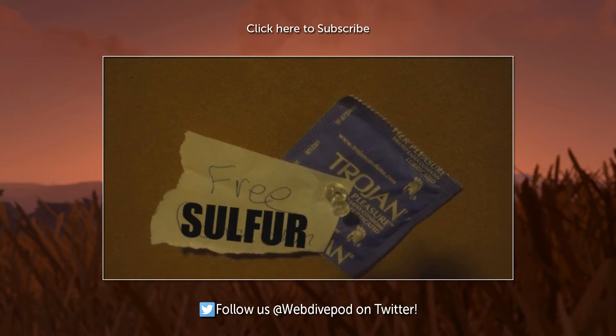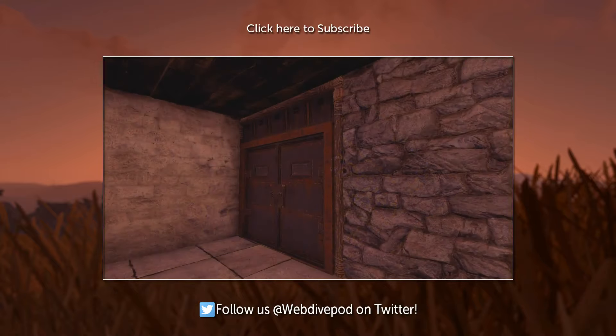You wouldn't trust a condom with a hole in it, so don't trust a base with a hole in it. It's a general rule of thumb that you shouldn't leave anything as twig.